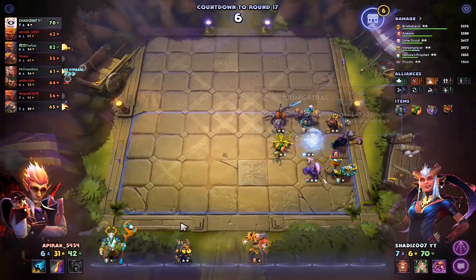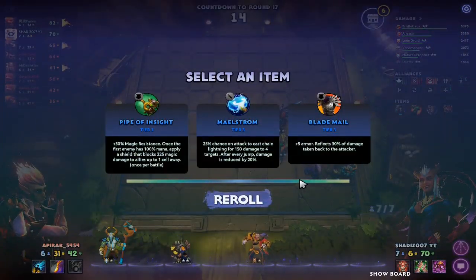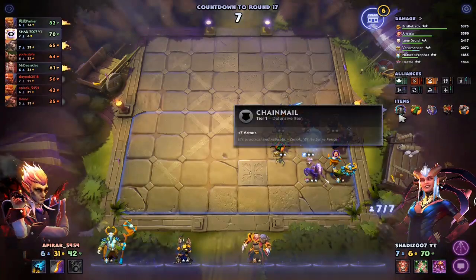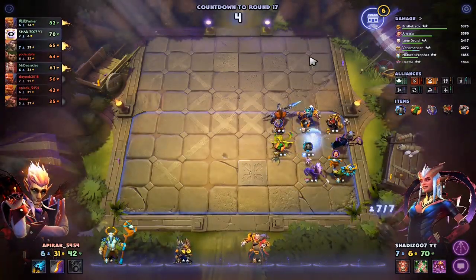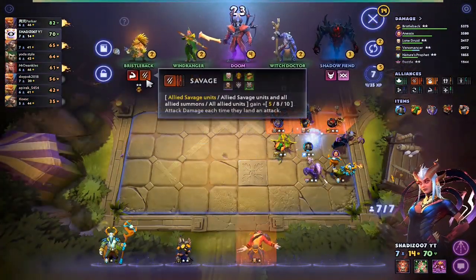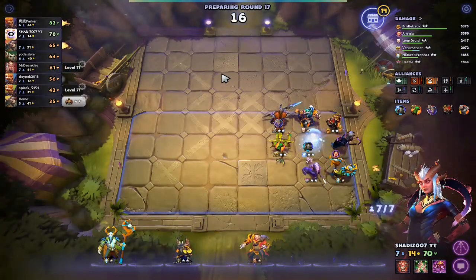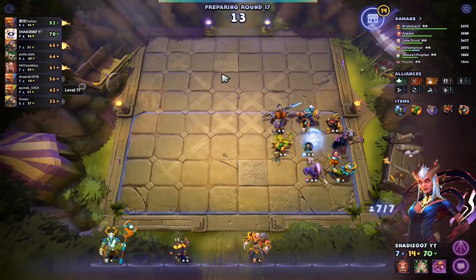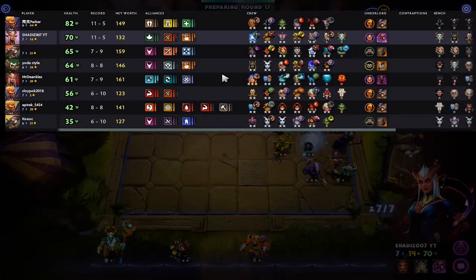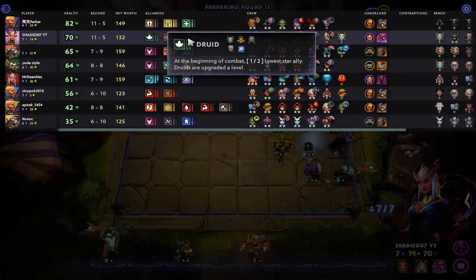Now if only we can put in Lycan, we would be able to get the bonus for the Summoners. Let's take Blade Mill, put it on Loon Druid. Chainmail here on IO so we can protect him a bit more. I'm gonna skip the two-star Bristle — I need to get my economy up and running. Check what players are going — Slow Epoch is going Brownies plus Savages. I am the only one going Savages plus Druids plus Summoners.